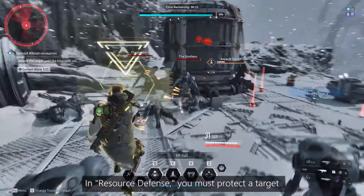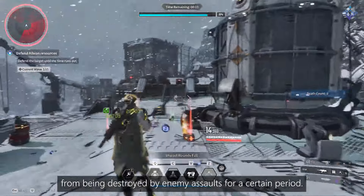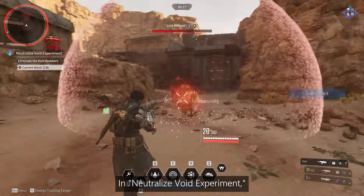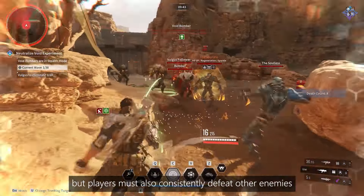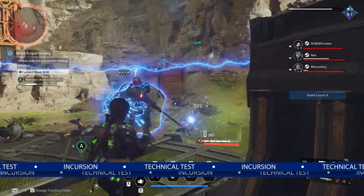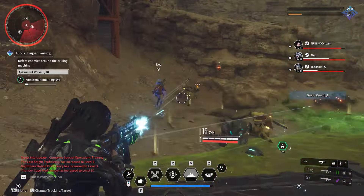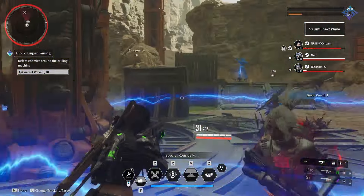The second type is resource defense, where you protect a target from enemies for a certain period of time. As you battle waves, you need to protect that target for progressively longer periods, repeating until you fail. The third type is neutralize void experiment — there are little bomber creatures with bombs on their backs that run away, and you need to kill them while surviving enemy assaults. It's waves of enemies you must work through while chasing those fleeing bombers to complete the objective. Like the others, it gets more difficult until you fail.